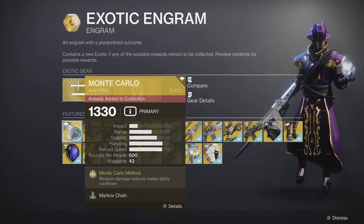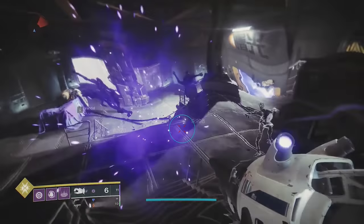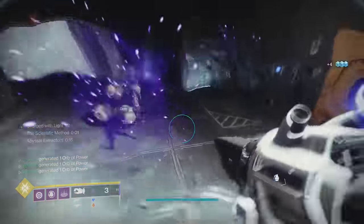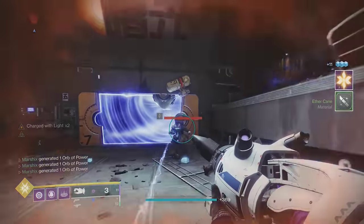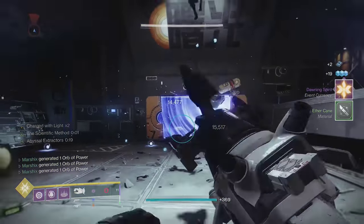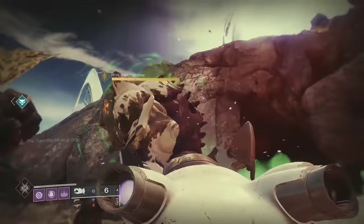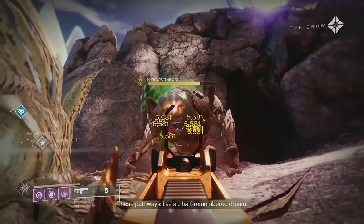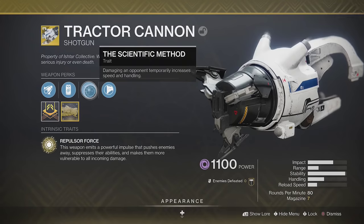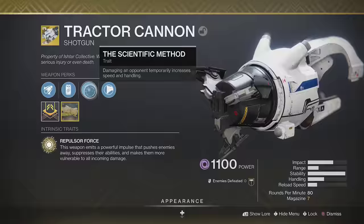Monte Carlo drops randomly from exotic engrams. Coming in at number 6 is the Tractor Cannon. This heavy shotgun will destroy majors and clear adds as well as some of the previously mentioned weapons. It pushes enemies away, suppresses them, and applies a 30% debuff so you and your allies deal even more damage. This makes it great against bosses with lots of health, especially when you don't have a tether or something like particle deconstruction. It also increases your movement speed after hitting an enemy — you don't even need a kill.